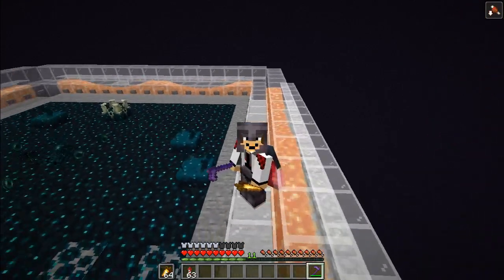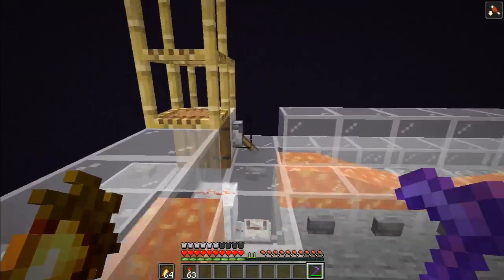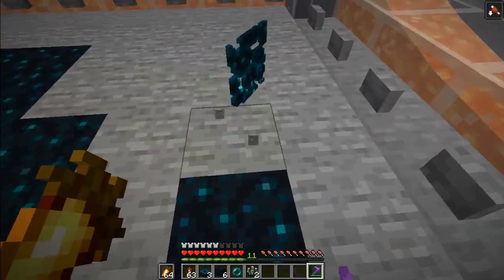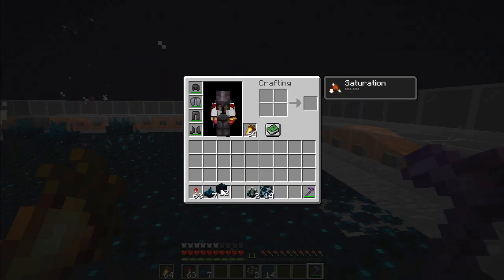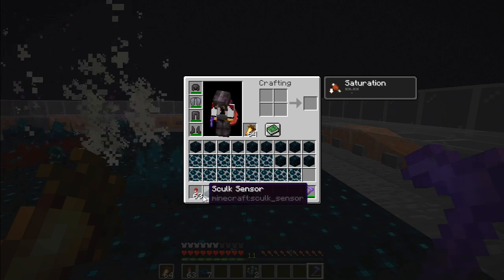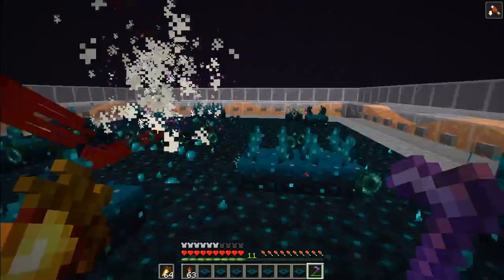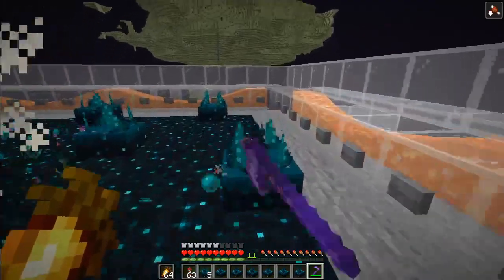Hello everyone and welcome to another video — today a tutorial for a skulk farm. In this farm you can farm skulk sensors, shriekers, skulk blocks, and also skulk veins. This farm doesn't have a storage system, so the way I like to do it is fill my inventory with the blocks I want to farm and then just collect those blocks, which is everything except the ender pearls. You can also mine just the skulk sensors and shriekers if you want.